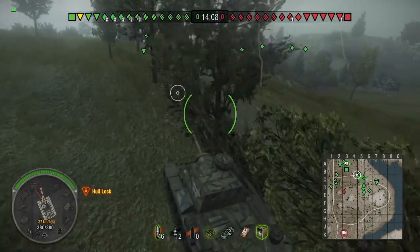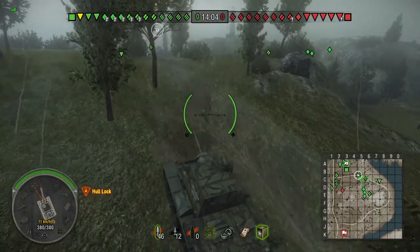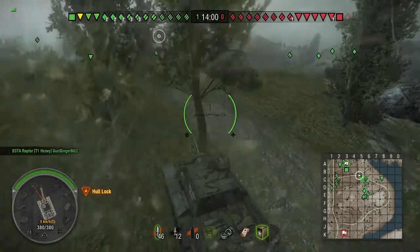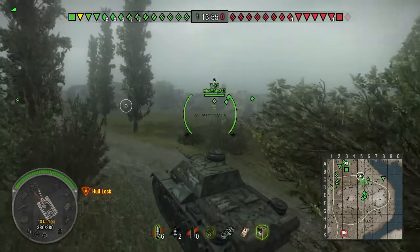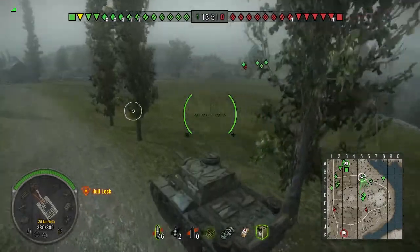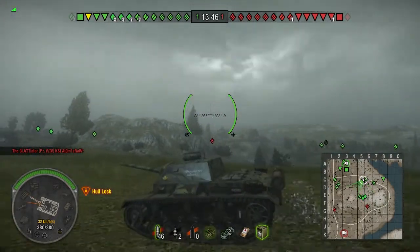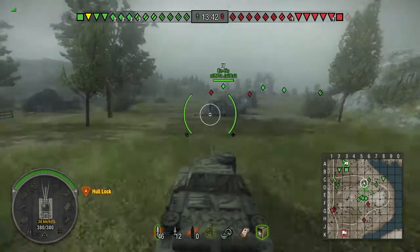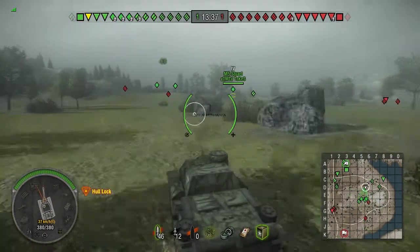It'll do 50 kilometers an hour forward, has 51 degrees of traverse a second — that's medium tank territory when you think about it. But it doesn't really like going uphill, which I found out does slow it down quite a bit. So far in the match, we've got some people guarding Death Valley over there and most of the team has come over here to the middle.